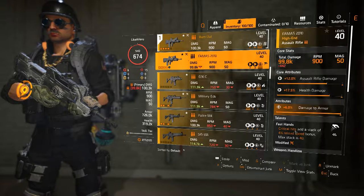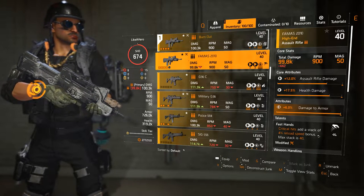As far as the third attribute you should be looking for on an AR in general, it's going to be either Damage to Armor or Damage to Target Out of Cover. Rate of Fire is another option depending on your RNG — it's not terrible — but I would say definitely go Damage to Armor or Damage to Target Out of Cover. I prefer Damage to Target Out of Cover because NPCs are almost always out of cover, and with Damage to Armor you might run into parts of a mission where there aren't many armored units, so you lose out on potential damage.